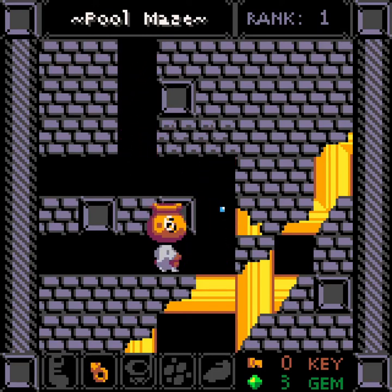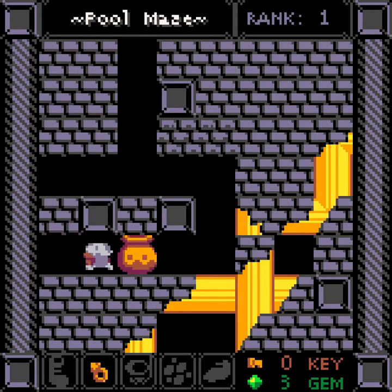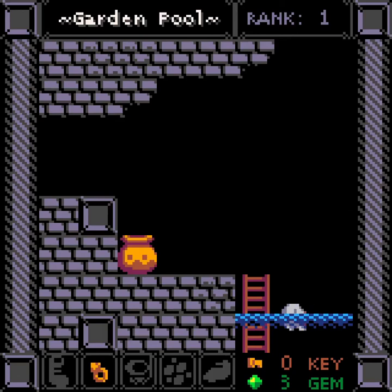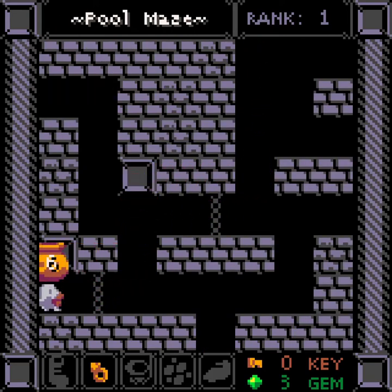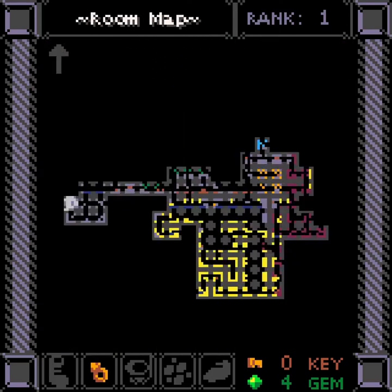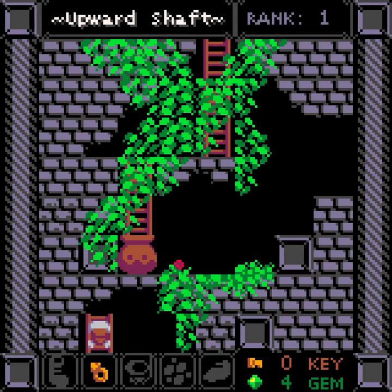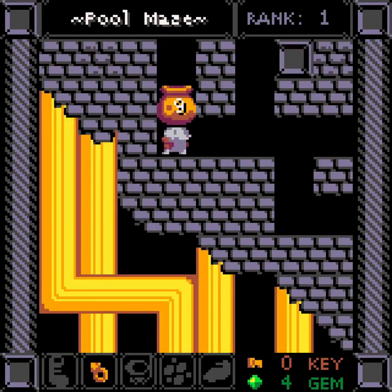Pool maze — but that's not where I want to be. I can only go down with that. Let's try from here. Going just left, all the way left — there's a gem. Put it down, go up, and I get a gem, cool. There was more to see down there — well, kind of maybe was. Can't go anywhere here, so this is strictly for returning in the pool maze, neat.